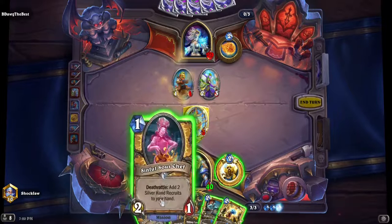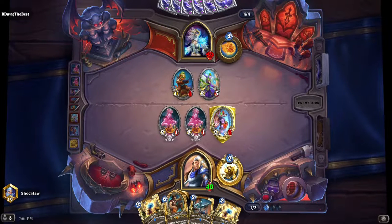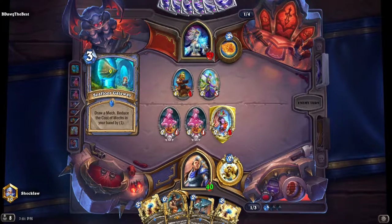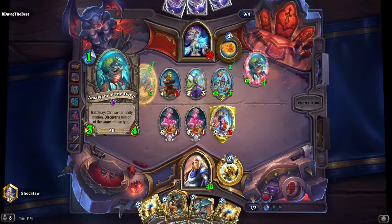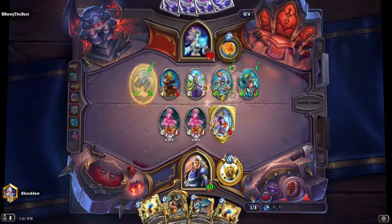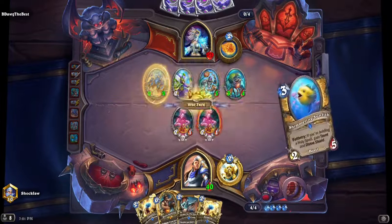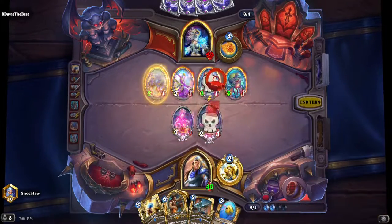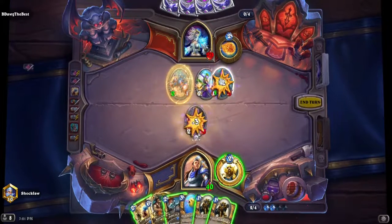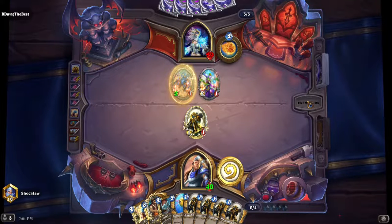I'll trade there. I need a bit more spice over here. These give me how many — two Silver Hands? Observe, penalize, engage. All are equal under the light. Too spicy! Reporting for duty. I just need to survive until turn 10, really.